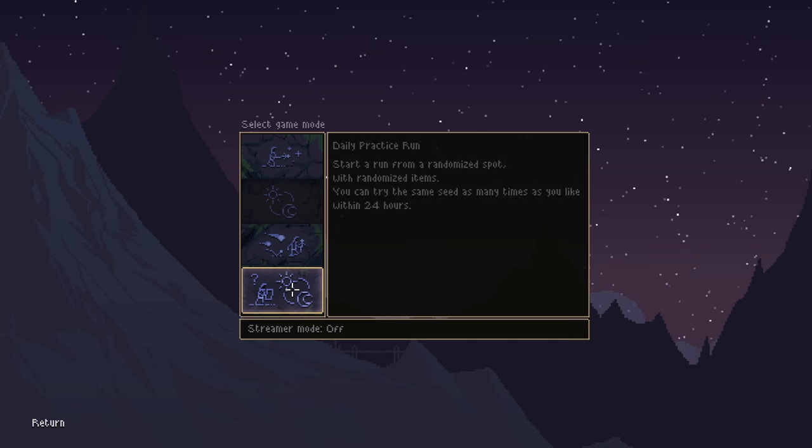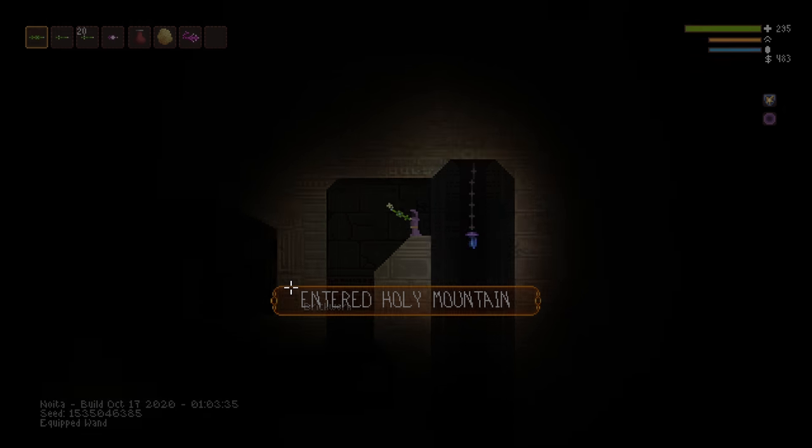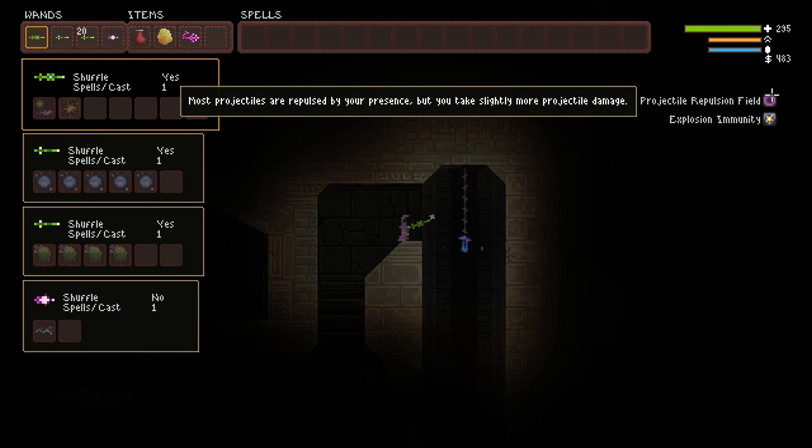Time for the daily practice run. You start a run from a randomized spot with randomized items. You can try the same seed as many times as you like within 24 hours, which is very, very nice. Again, at the end of the video, there are going to be two more spoilery tips, so stick around if you want to see those.